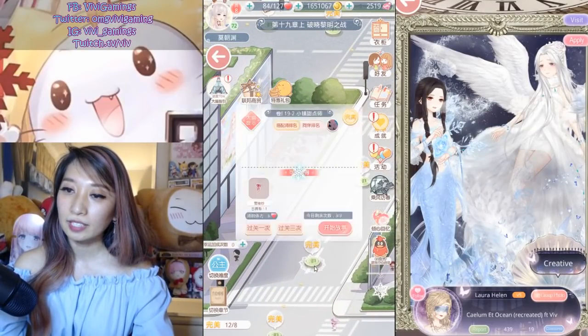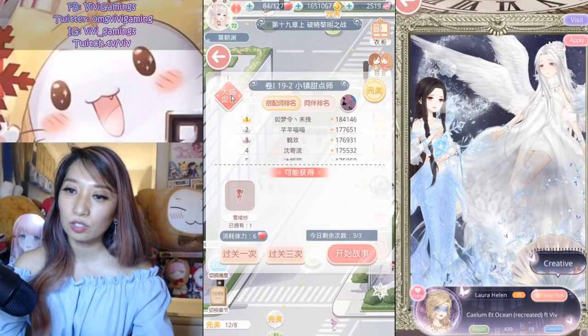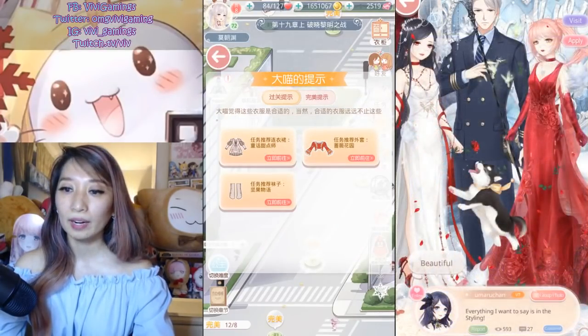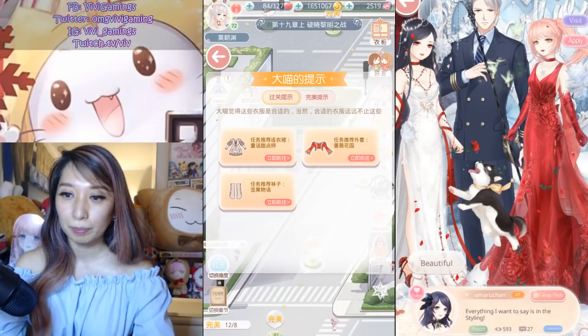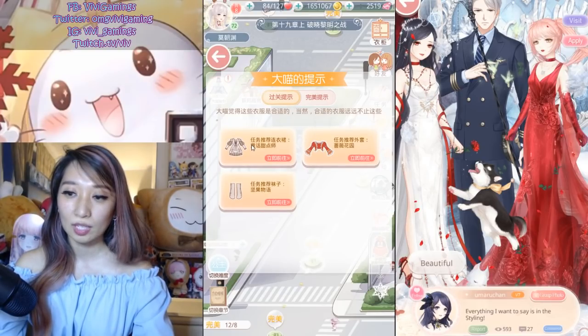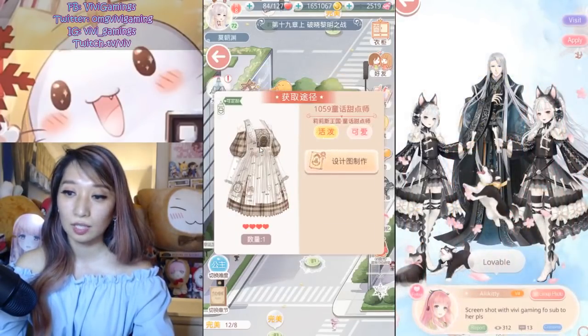Next, chapter 19-2. This is going to be a harder stage because there are required items. The required items are going to be this dress and these socks, so let's take a look at the dress first to see what you need to craft it.